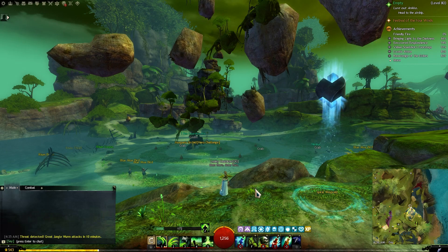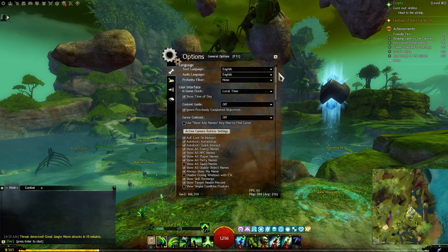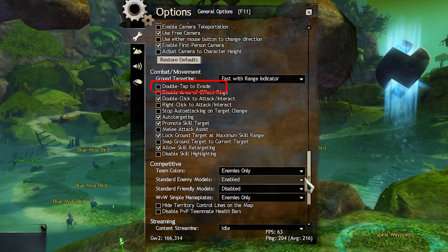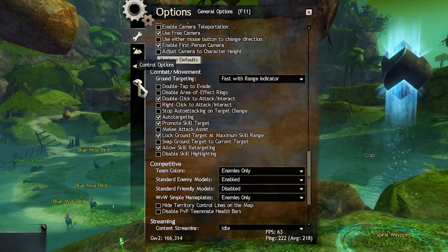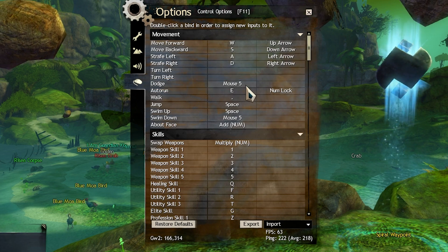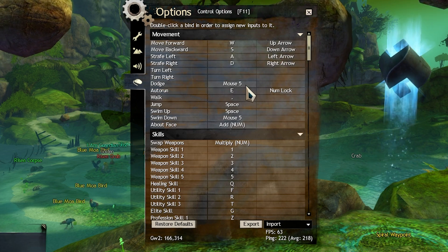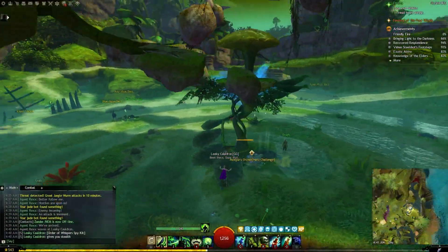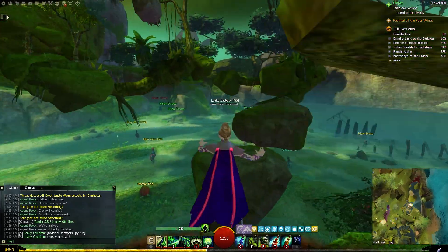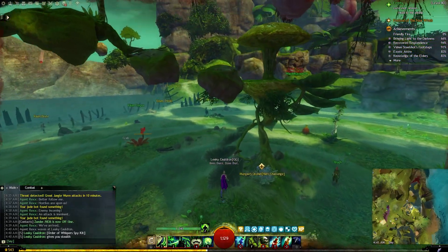Next, let's address dodging. The default double-tap to dodge can be clunky and disrupt your gameplay. It is 100% worth it to map the dodge key to a separate key and disable double-tap to evade. For the longest time I did not feel comfortable disabling it, but once I made the switch my control over my character improved drastically and I tackled jumping puzzles like a pro.